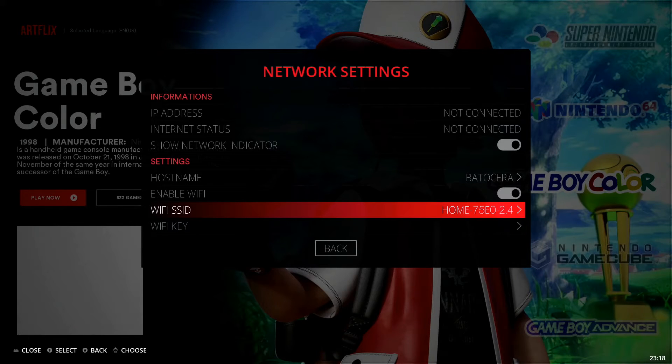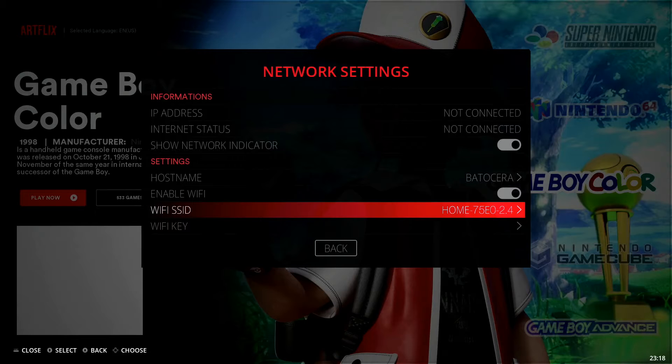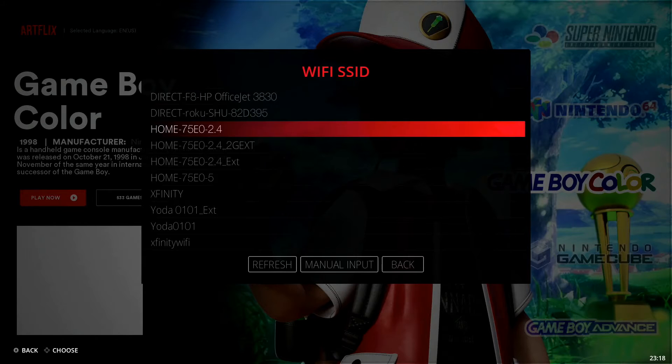From here, go down to Wi-Fi SSID and select it. You'll see a list of available networks — just select your network. The first time doing this, some people have reported they don't find their network, so just go down and hit refresh once or twice and it will populate into the list. Go ahead and select the network you want to connect to.